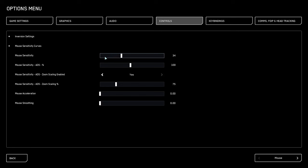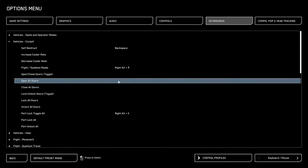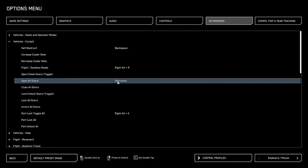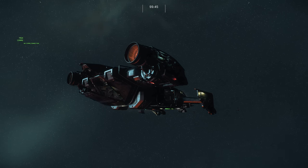Controls are subjective. I personally play with an 800 DPI mouse and a sensitivity of 5. Under key bindings, vehicles, cockpit: open all doors bound to semicolon, close all doors bound to apostrophe.